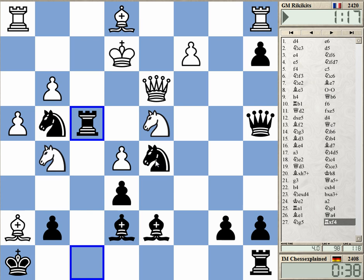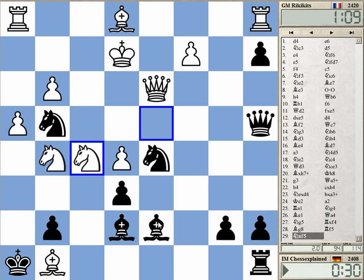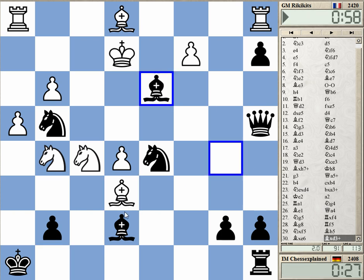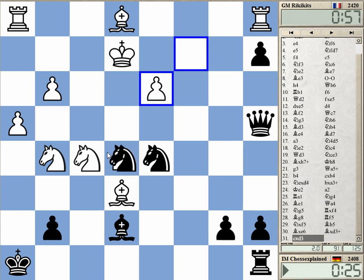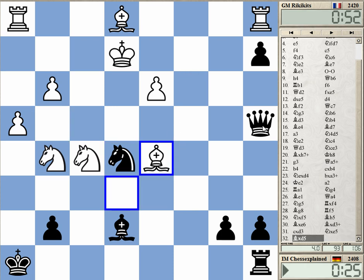I only have 40 seconds left. If he moves the knight on d4 at some point, I can go here — knight f5, there's bishop b5. I'm winning the queen now for some small stuff. Queen c2 is the key check.